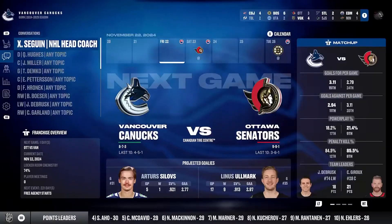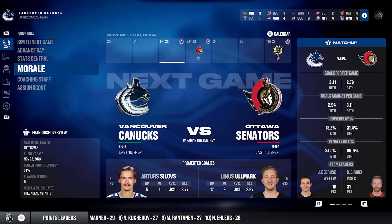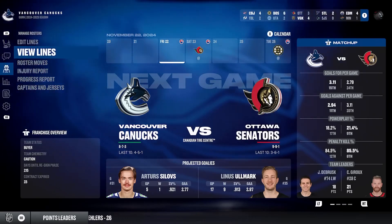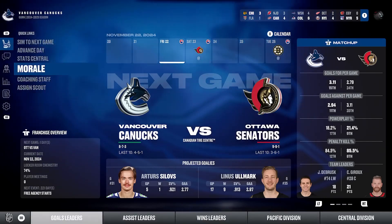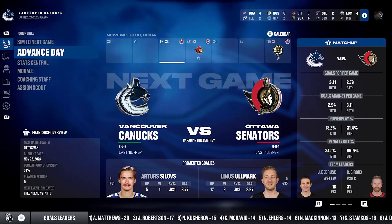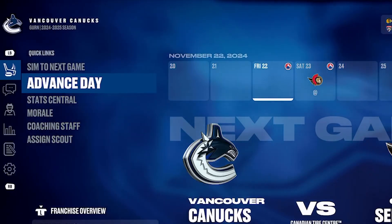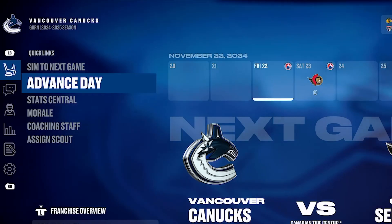Here we have our brand new streamlined hub — it's a unique change from previous years. The goal was to make less tabbing and surface more information so users can make educated decisions. You'll see brand new quick links on the left-hand side, so everything important and regularly needed is there at your fingertips.